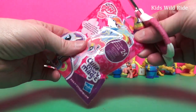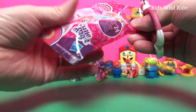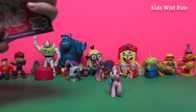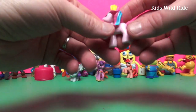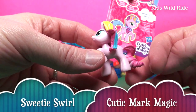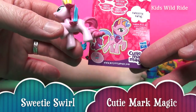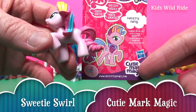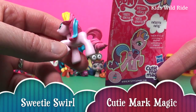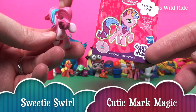Another one. What do you think's in this one? Who do you think's in it? Pinkie Pie? That's Pinkie Pie. Ooh. Oh, Sweetie Swirl. Right there. Show everybody. It's a card. Sweetie Swirl. Little picture of ice cream on it. Sweetie Swirl. Look at its tail — it looks like it's an ice cream cone.